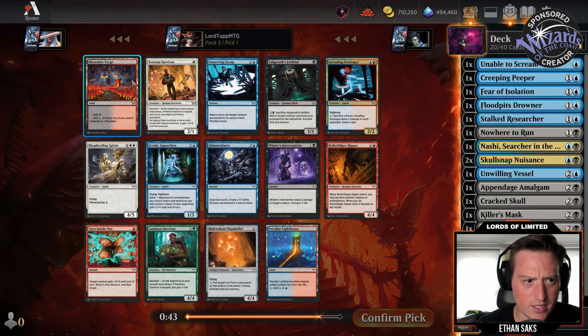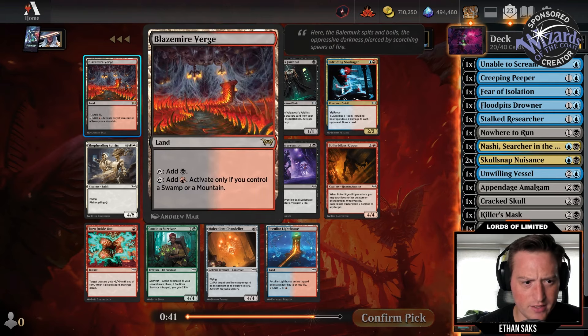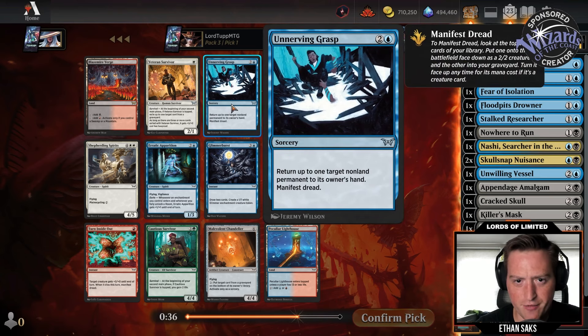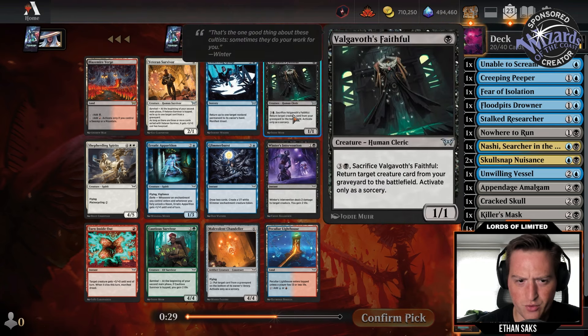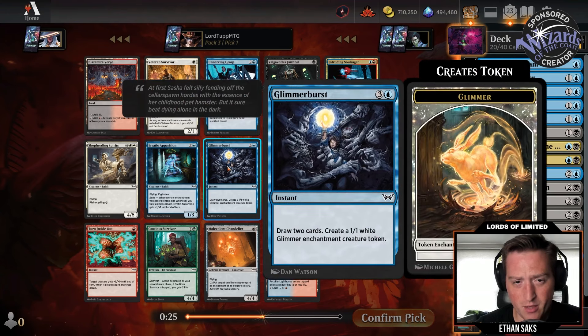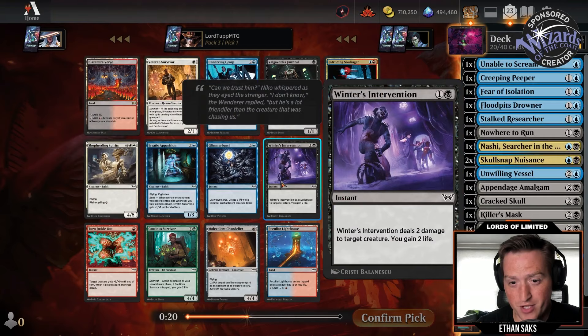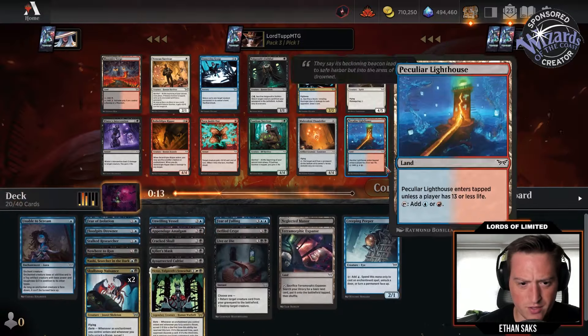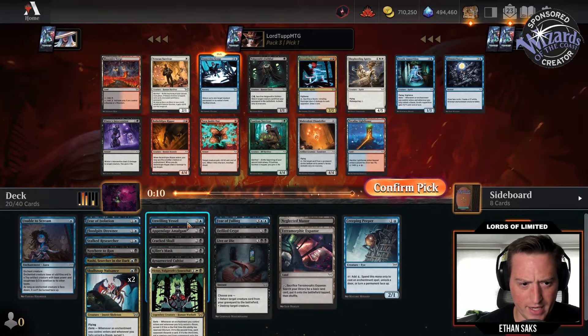There's an Unnerving Grasp — manifest a ward, return up to one target non-land permanent to its owner's hand, Manifest Dread. Valgavoth's Faithful — not really interested. Glimmer Burst — draw two cards, make a Glimmer. Winter's Intervention — two mana deal two gain two, pretty mid. It's between Grasp and Glimmer Burst. I guess we just take Grasp.